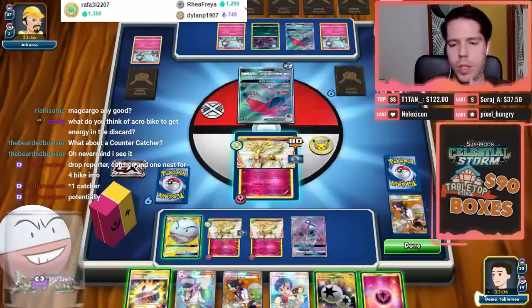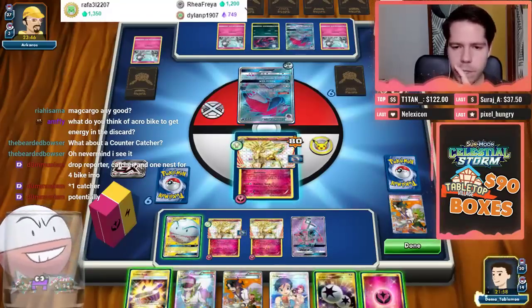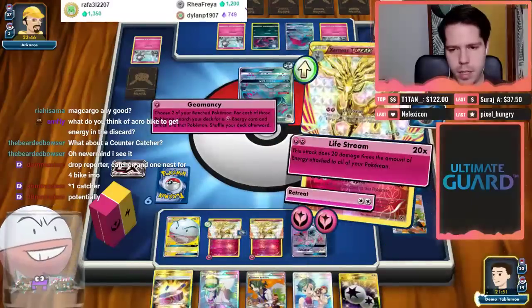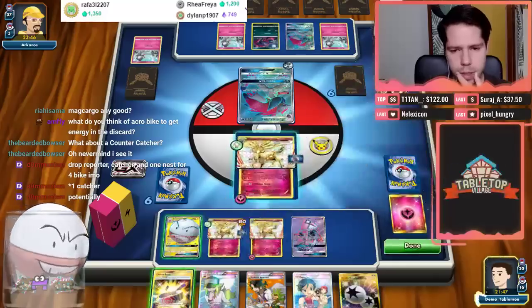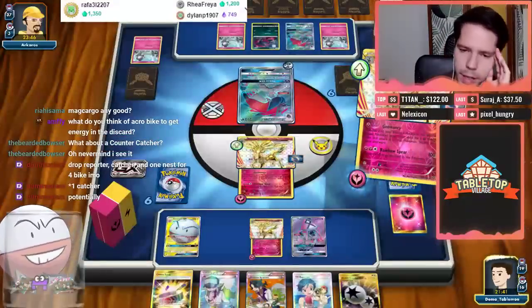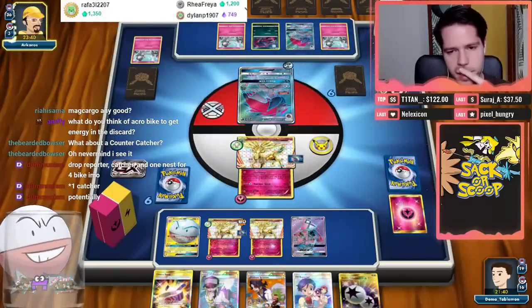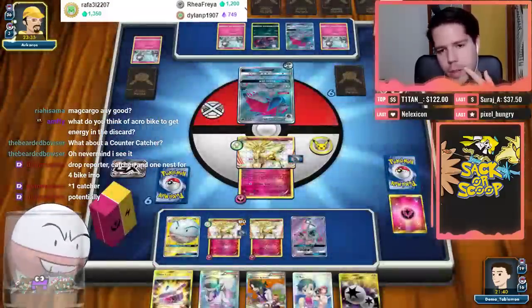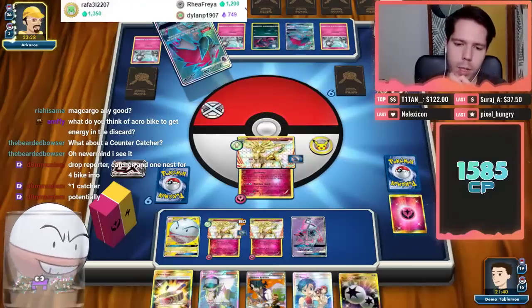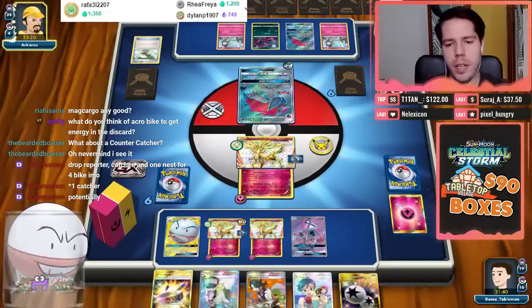I attach and retreat and Geomancy with Cernia's, but she only has one energy left because two were prized — really unfortunate. We didn't advance our game state; still three energy in play. Now there are five in the discard pile — that's 100, 160, 200 damage. We have a one-shot available next turn if I can find a stadium and attack with a brand-new Cernia's to conserve my Choice Bands.